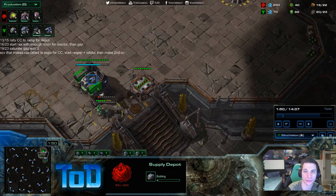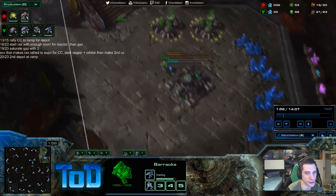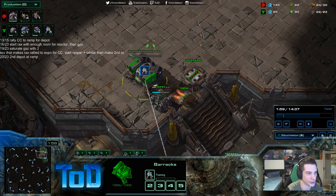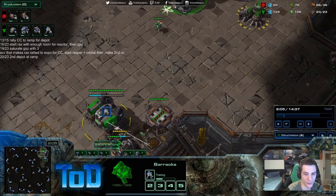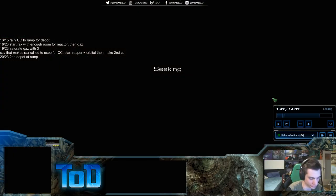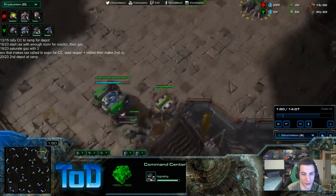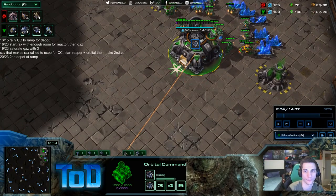20 out of 23, second depot at ramp. Command center upgrade — immediately mule plus SCV. Queue marine on barracks. On 22 out of 23, rally SCV coming out to ramp for factory. On 23 out of 31, second gas. I will think about what the reaper does — usually you send it around the natural first, then check for a third.